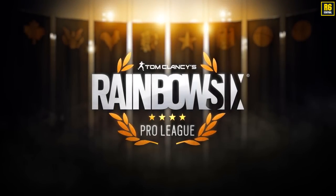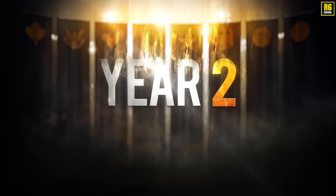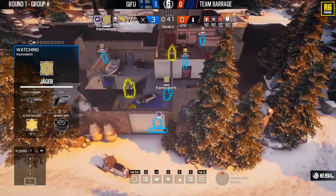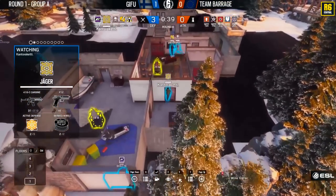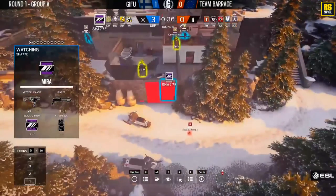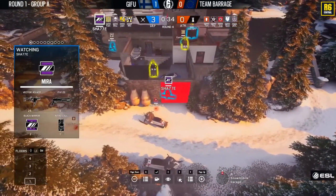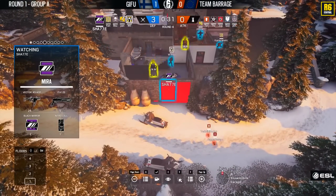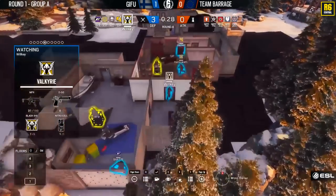I'm back with a new pro match breakdown for you guys. This time I'm giving you 6 tips from the Sisu vs Barrage game that was played on the 23rd of March 2017 as part of the Year 2 Season 1 Pro League. These are 6 tips from the maps Border and Chalet that you can start using to win more matches.